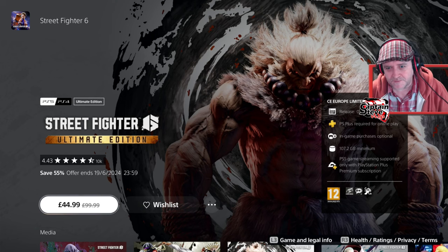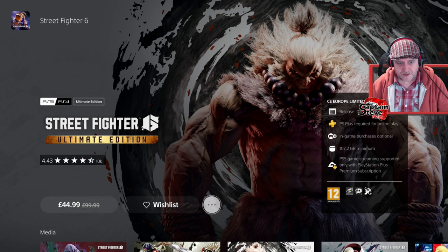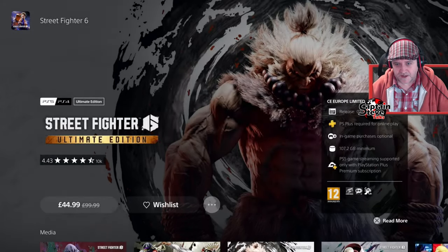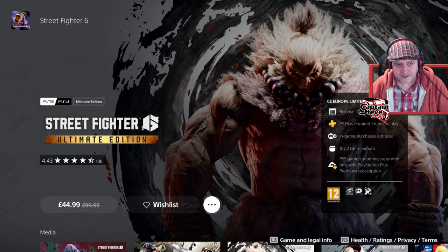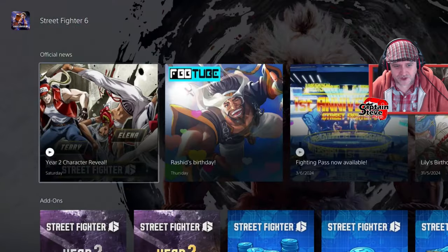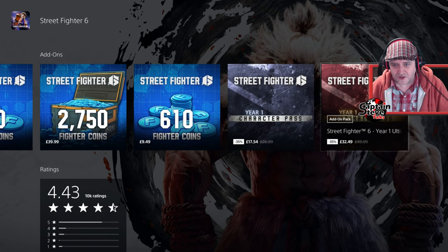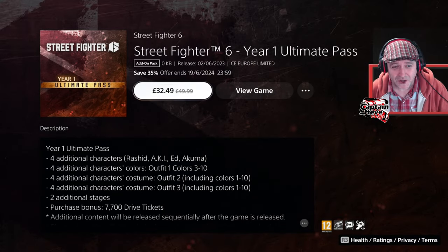I had a little sneak peek ahead before I started recording. There is an ultimate edition — you get a character pass with the premium or deluxe edition, and with the ultimate edition you get an ultimate pass. I'm not even sure what the ultimate pass does. The ultimate pass gets you four additional characters, including Akuma — one of my favorites of all time.